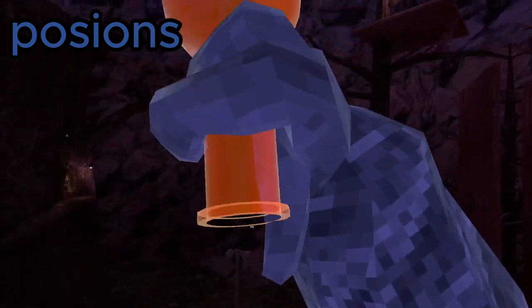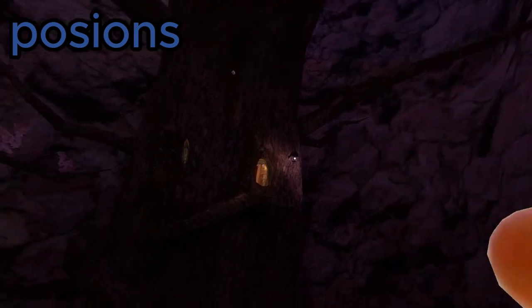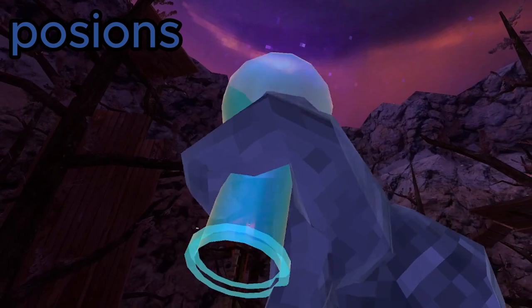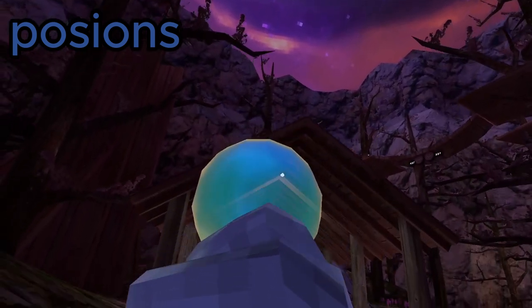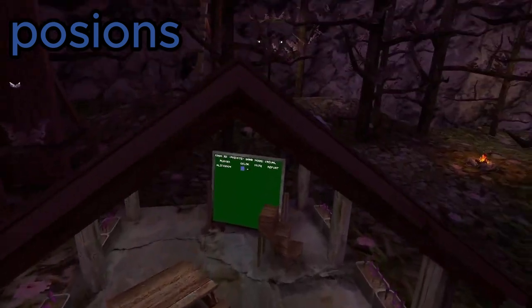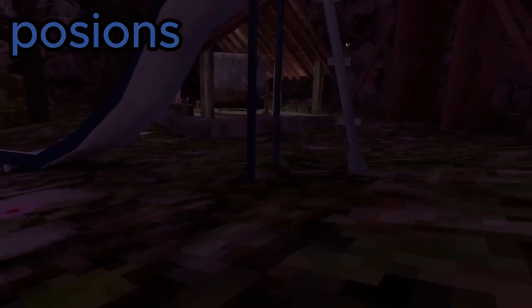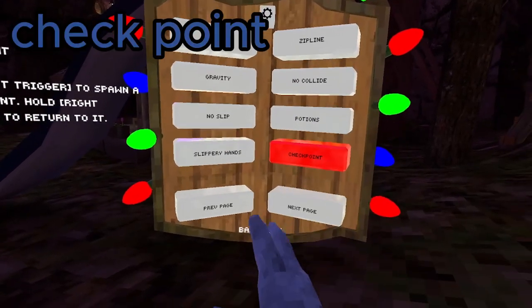Next up is Potions. The red one makes you bigger — as you can see I am bigger now. The blue one makes you small — now I'm small and flying. If you ever just want to reset your height, just turn potions off and you're back to normal.